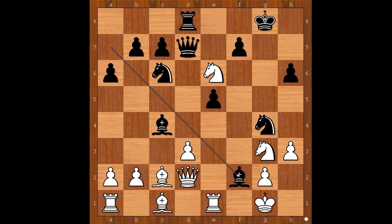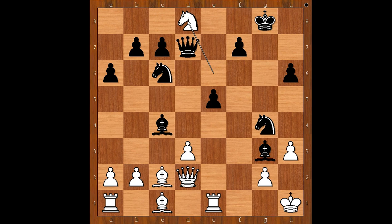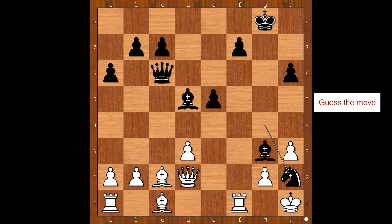Knight takes on e6, bishop takes on f2 check, king to h1, bishop takes knight. How would you continue now? Basem Amin played, in this complicated-looking position, the best move: knight takes on d8. Bishop to d5 — if queen takes on d8, d takes on c4 and white is easily winning. Now knight takes knight, queen takes knight, rook to f1, knight to h2 attacking the rook. White played the move and black resigned.